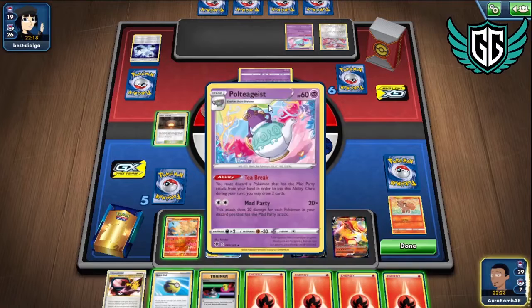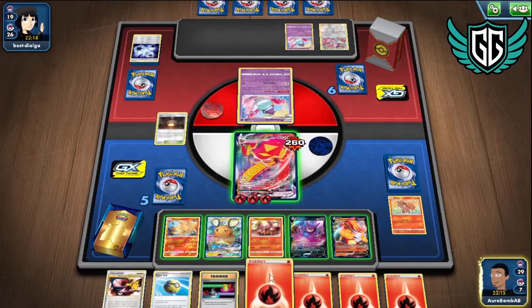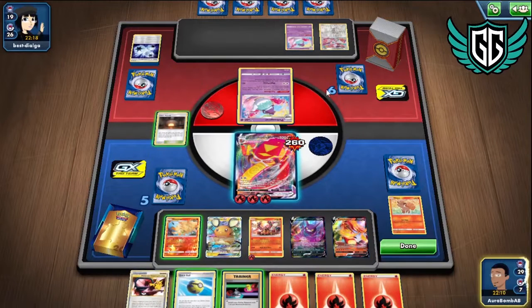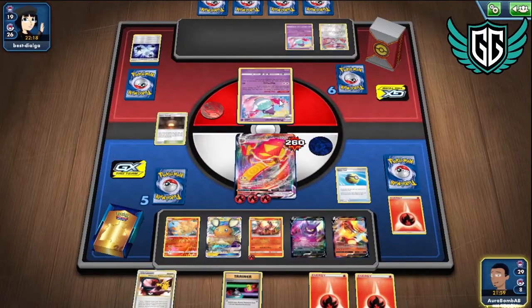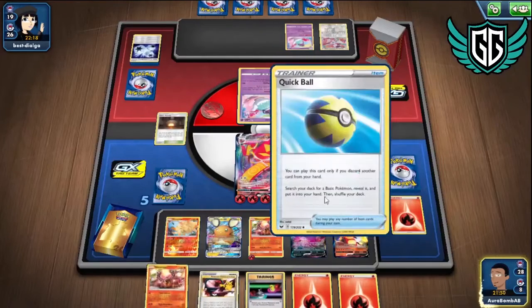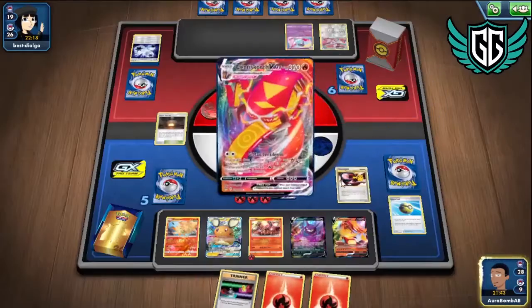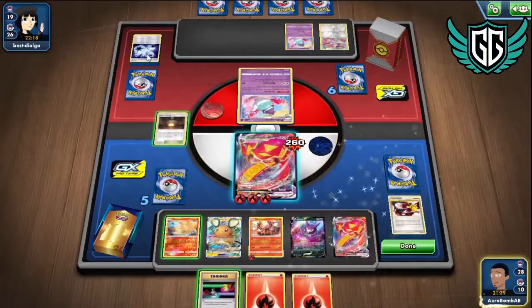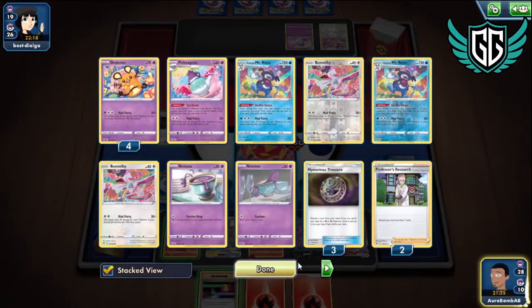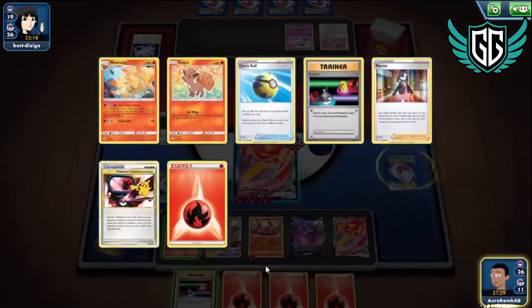We're going to hit this — we're going to give up three prizes if we're not careful. I wish I had more one-energy attackers if I don't have Welder in hand. Bro, what is this garbage? I guess I just have to deal with the fact that I'm going to get knocked out next turn. I'm going to have a VMAX just in case I suppose. I might be sure to hold onto that just to get a draw support Pokémon, but I'm already here so I'm just going to go in.